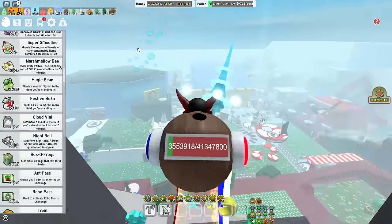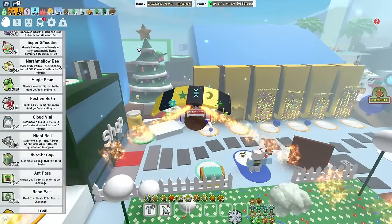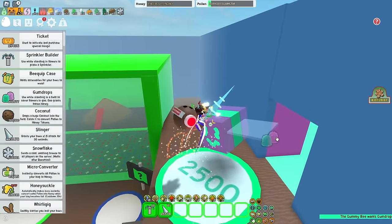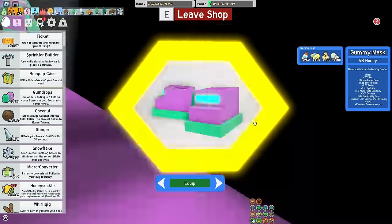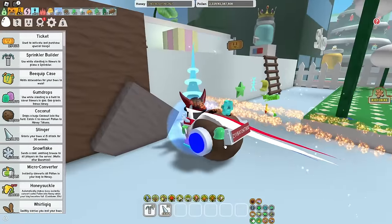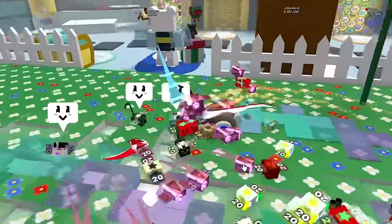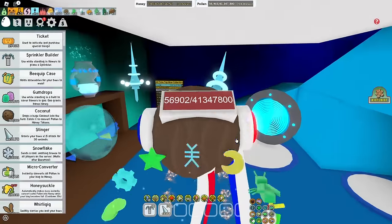Next, the Gummy Boots — the best boots in the game. They were extremely broken years ago but even now they are the best boots in the game, serving a good purpose for any Hive Color. If you want to be an endgame player, you definitely need these. You also get a Goo Trail passive — literally just a trail of goo, as the name suggests.